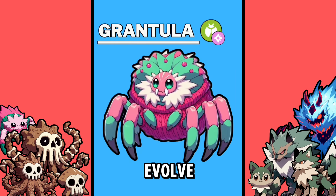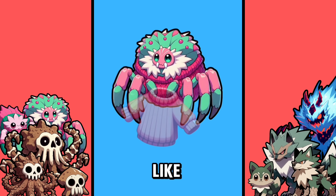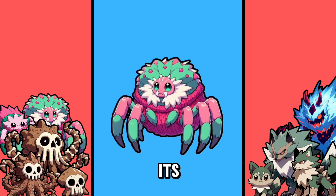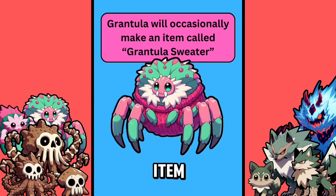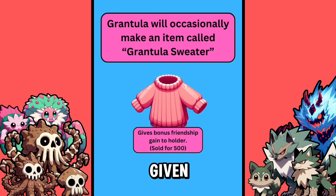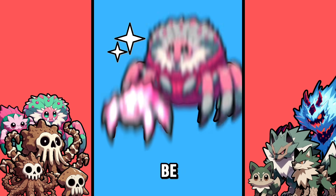At level 28, it would evolve into Grantula. This elderly spider uses its yarn-like silk to create sweaters for other Pokemon. This is reflected in its new mechanic, where Grantula will occasionally create and be holding an item called the Grantula Sweater, which, when given to another Pokemon, will raise its friendship gain, or it could simply be sold.